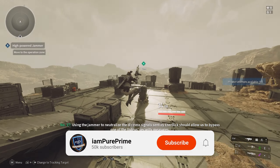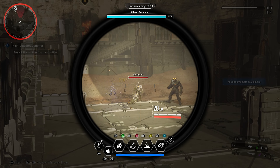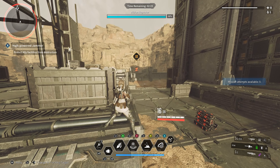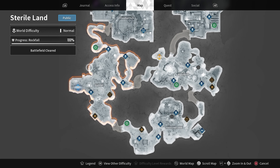Welcome back to a First Descendant video. Today I'm going to show you how to unlock the ultimate weapon, the Thunder Cage. We can unlock this pretty early on within the game and we only have to collect four research materials, which are pretty easy to get. Before we start, make sure that you can enter Sterile Land — within Sterile Land we can find all four pieces to craft the Thunder Cage.